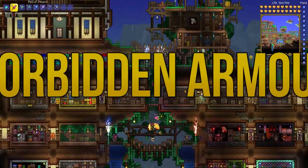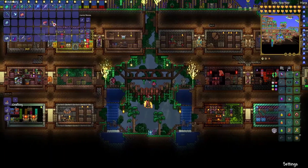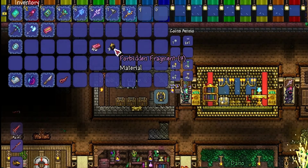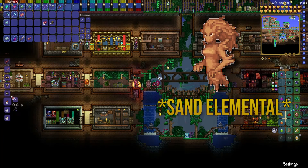Hey guys, Luke and Dan from DanLittleMan1 here, and today me and Dan are going to be showing you the forbidden armor. For the forbidden armor, you need 3 forbidden fragments, which I've gotten from Desert Spirits, and 46 adamantite bars.